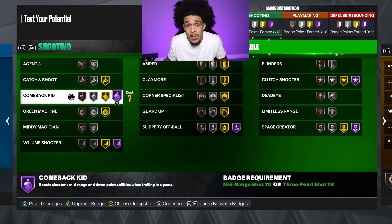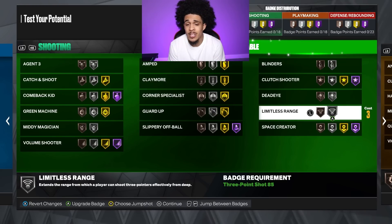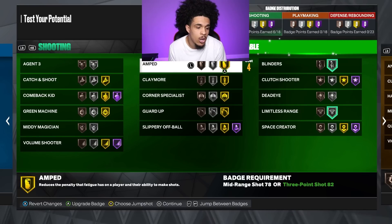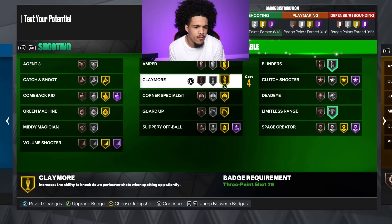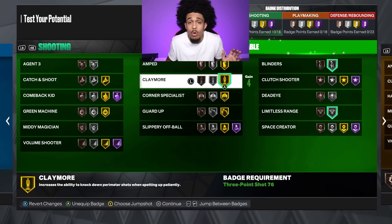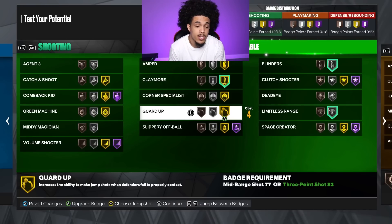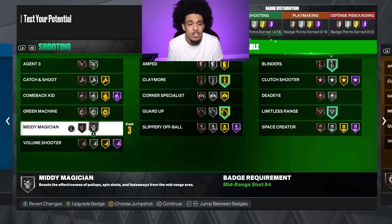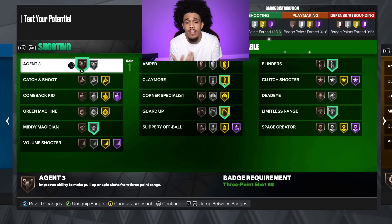For shooting, some of these Hall of Fames cost seven badge points — so even though it looks like you're making a demigod, you really aren't. First I'm putting on limitless range because that badge is always gonna be good. Then blinders on silver — I don't know how well it'll be but we'll slap it on. Claymore for perimeter shots when spotting up, guard up for when defenders fail to properly contest, mini magician which I'm hearing is pretty good, and agent three. That's already down to four badge points left.